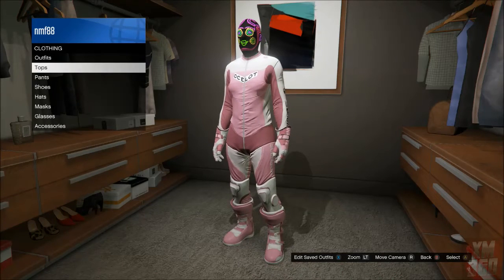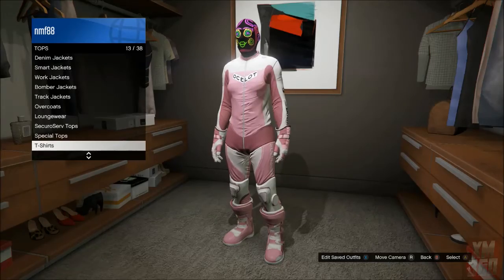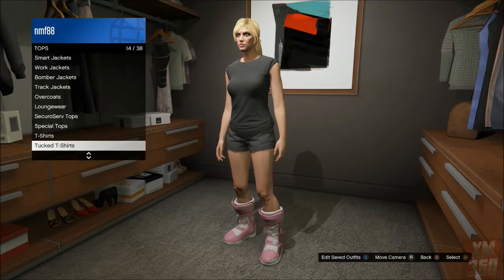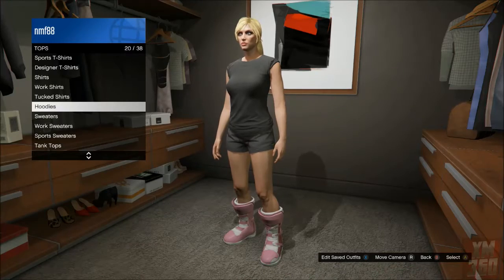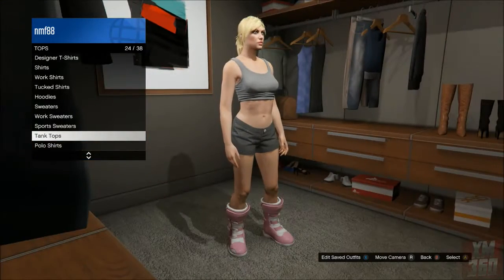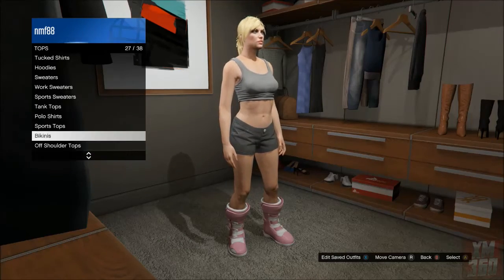Go into your wardrobe and you can now put on any top you want — you'll notice that the boots stick to your outfit. You can't choose the shorts though; this gives you default gray shorts and you have to keep those on. But you can put on any top you want, even bikini tops or coats. You can also edit the hat, accessories, and gloves. You just have to keep those shorts and boots, so don't touch the pants or the shoes.